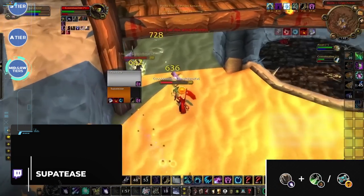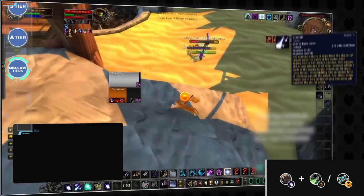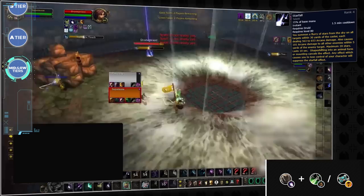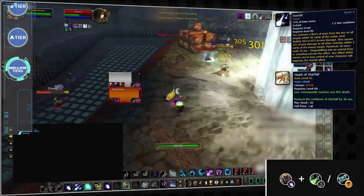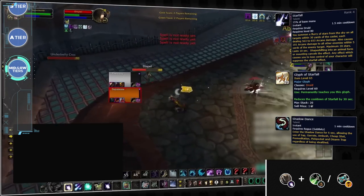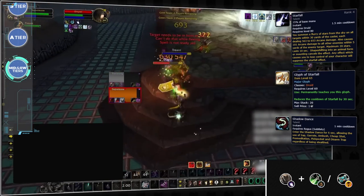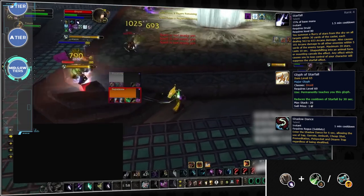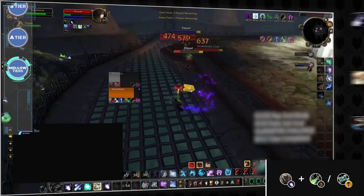Last up, we have the final spec we want to showcase: Balance Druid. Starfall is the main win condition for boomkins — with a glyph, its cooldown gets reduced to 1 minute, making it line up perfectly with Shadow Dance, which is a huge part of its synergy with sub rogues. Generally speaking, boomkins need the ability to get off their damage and stall the fight long enough to get a second Starfall off, so playing with another hybrid is another option to do so.